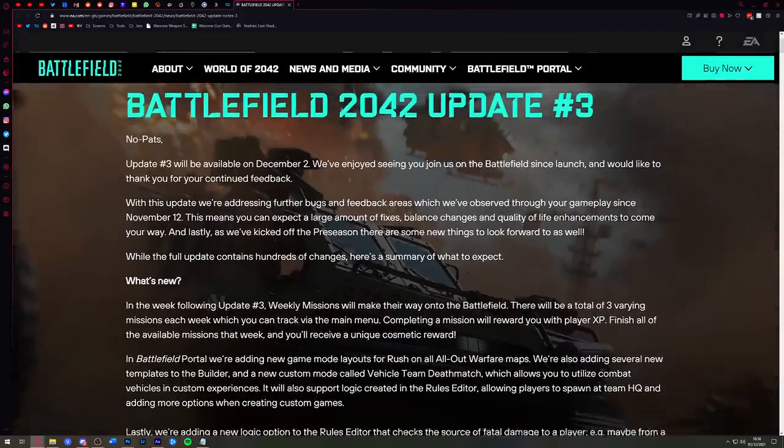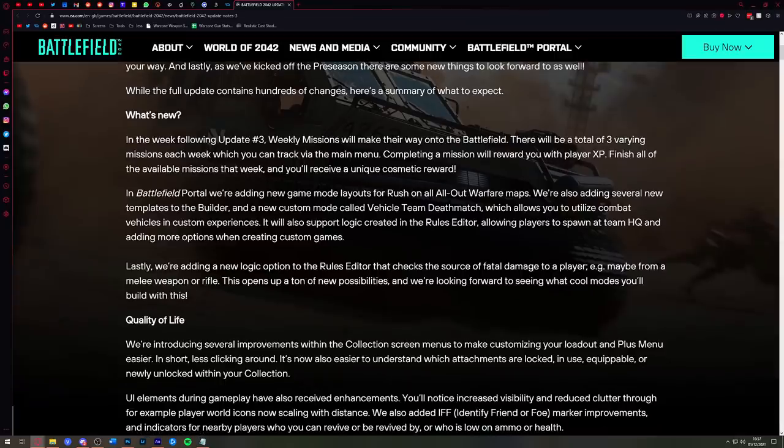I've got all the patch notes here on the screen. We're going to go through the ones that should be highlighted so you know something important has been fixed. Starting with what's new: weekly missions will be activated in the week following Update 3. There'll be three different missions you can attempt each week via the main menu, trackable, and when you complete a mission you'll be rewarded with player XP.